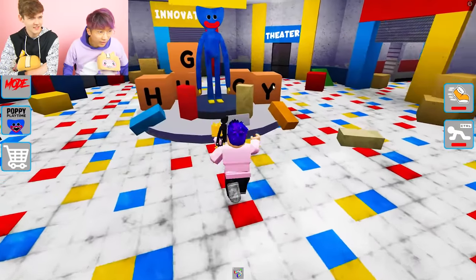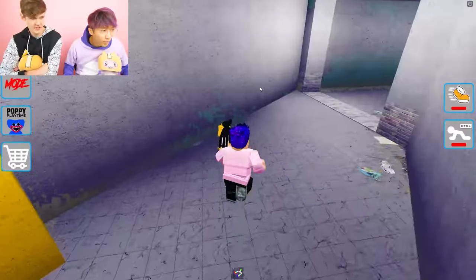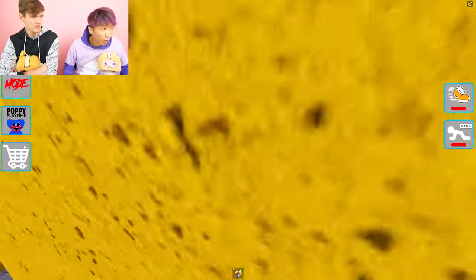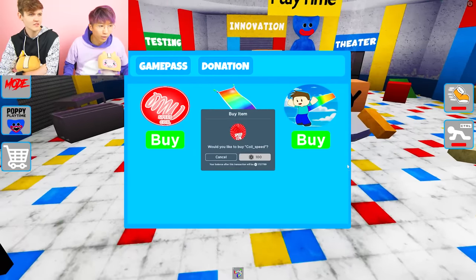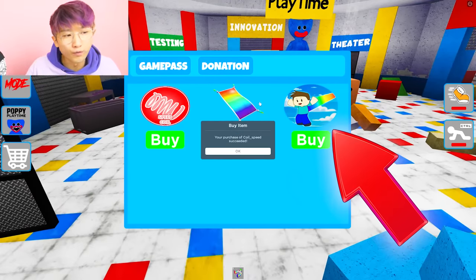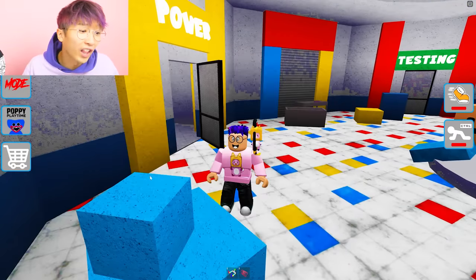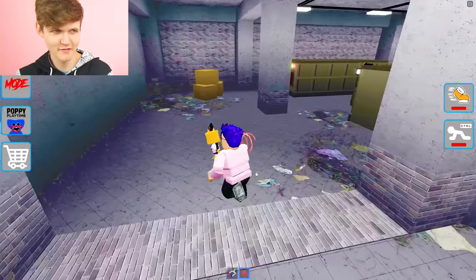The grab pack, I don't really think does anything — I think it's just to look cool. Is there anything in the shop that will help you? Speed coil? Yeah, we can get a speed coil. We're not gonna get the fly stuff though, because there might be obbies and if you can just fly you just beat them. That's not cool. But the speed coil, we can just run around and find stuff faster.